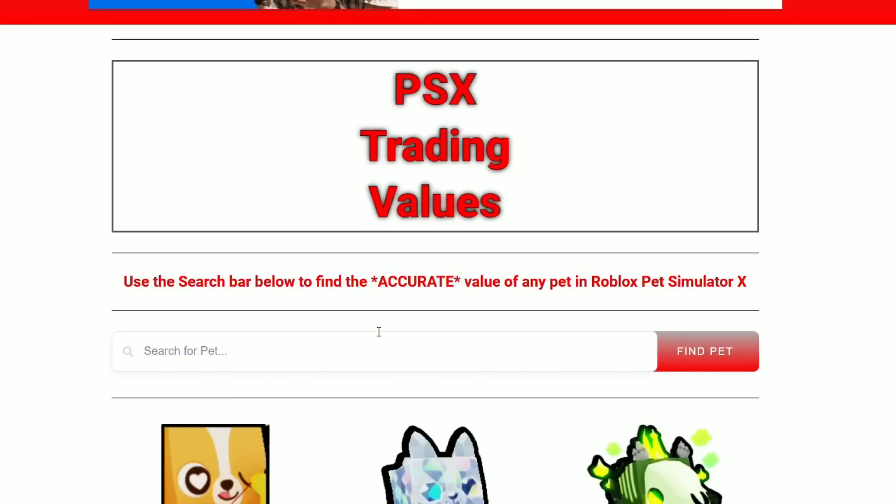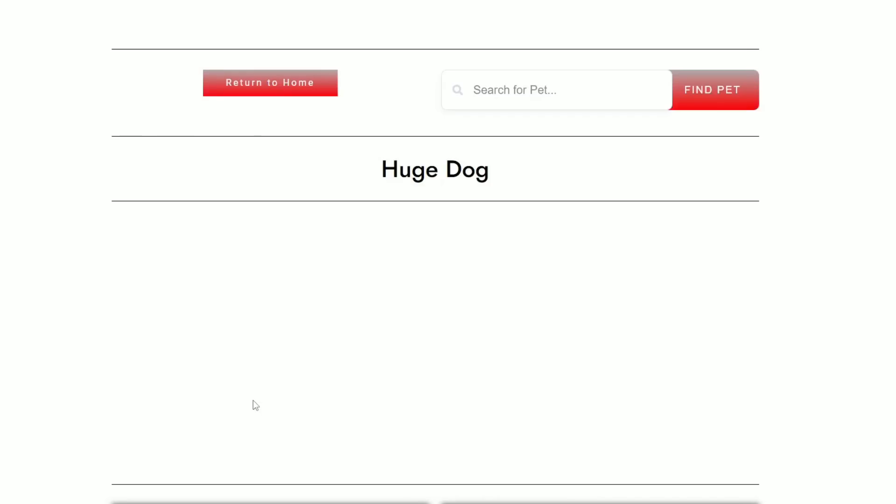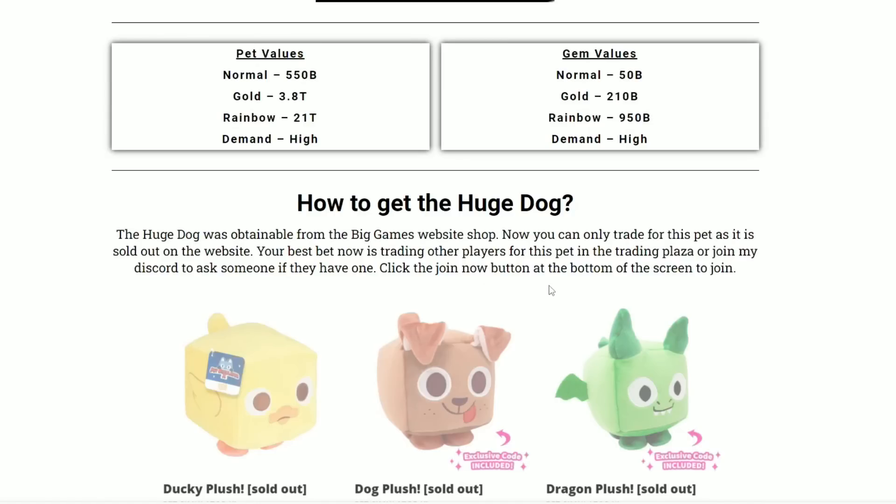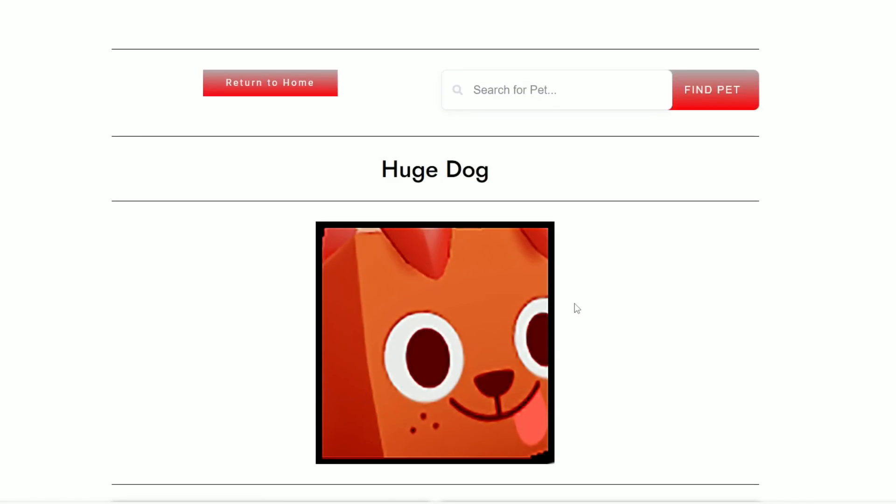Also, head back to the home page — anytime you do a trade on Pet Simulator X, search up the values of your pets using the search bar. For example, type in 'Huge Dog,' click it, and it tells you all the accurate values including pet value, gem value, and how to get the pet. If you never want to get scammed again, use PSX Trading Values every day before making any trades. Happy trading!